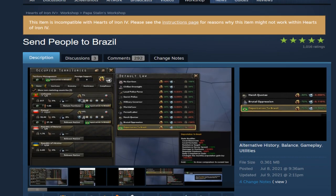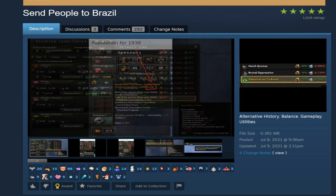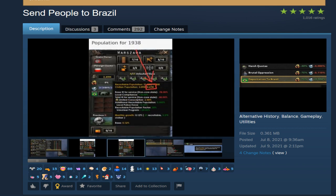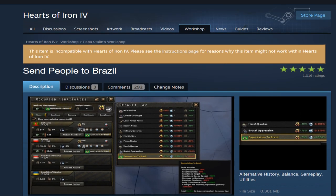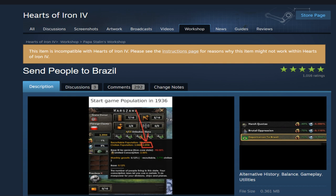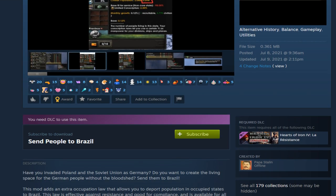Mod number seven: Send People to Brazil. This mod is inspired by the 'you're going to Brazil' meme, and what it does is add a new occupation law. If I had to guess why it was made incompatible, I would say maybe the powers that be thought it could be seen as offensive.